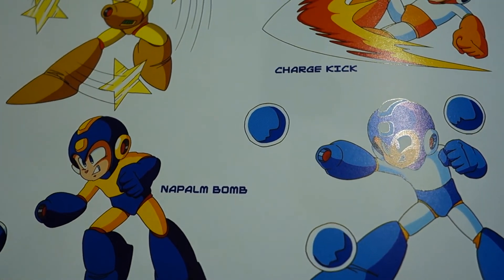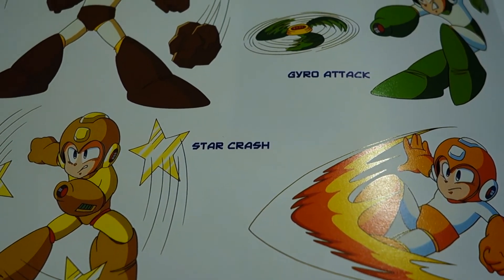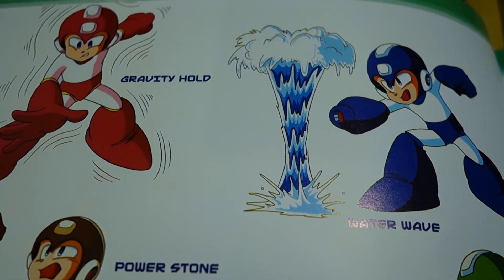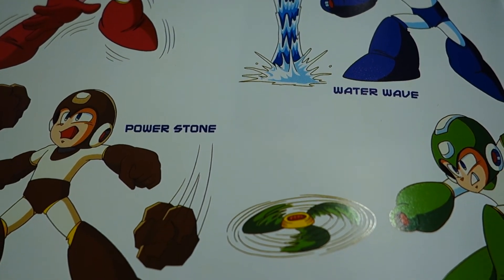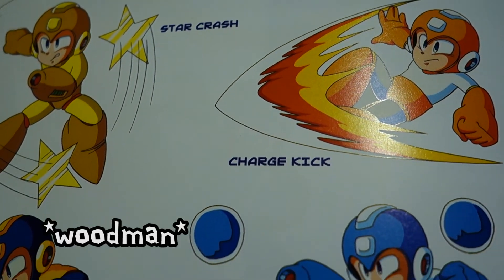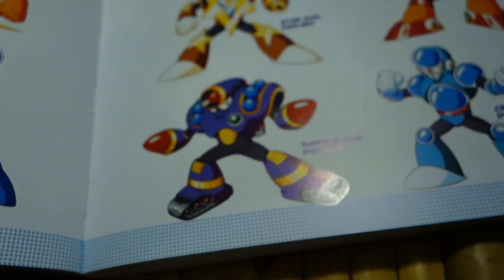There's plenty of new power-ups to enjoy in the game, including the Gravity Hold, the Water Wave, Power Stone, the Gyro Attack which comes from pretty much Airman's Stage, Star Crash which is again something from Mega Man 2 — pretty much exactly the same as Leaf Man or whatever his name is — the Charge Kick, the Napalm Bomb, and the Crystal Eye.